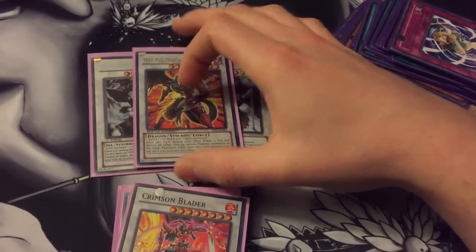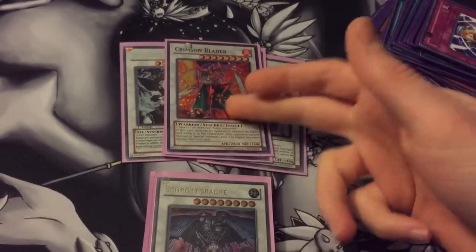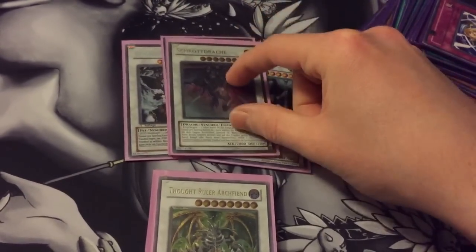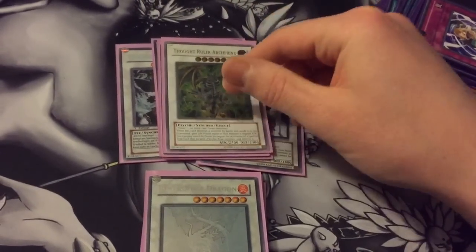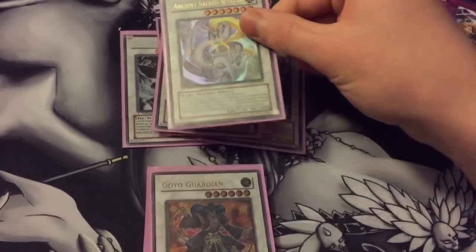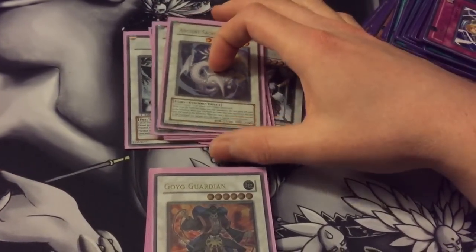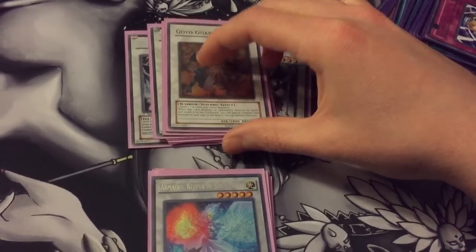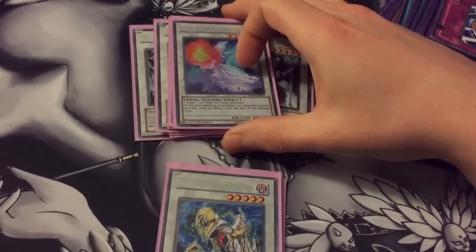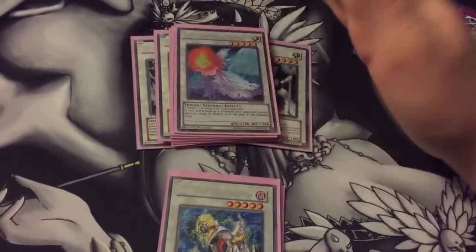Then one Hot Red Dragon Archfiend — it's a nice little board wipe for all attack position monsters. Crimson Blader, in case you go against things that have higher level monsters. Scrap Dragon for popping stuff. That Ruler, good against Burning Abyss and Graydles and stuff. Black Rose for the field nuke. Ancient Sacred Wyvern because you can get its attack stacked pretty high and it's easy to make in here. One Goyo because he's the best level 6. Good for getting over things. Shaddolls, Yosenju, etc.